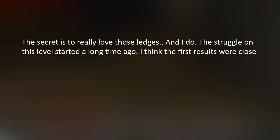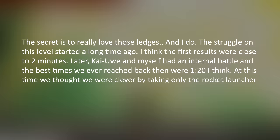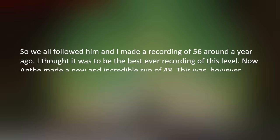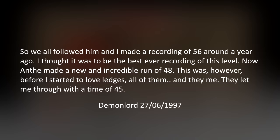In his comments, Demon Lord reflected on his journey: 'The secret is to really love those ledges. And I do. The struggle on this level started a long time ago — I think the first results were close to two minutes. Later, Kai Uwe and myself had an internal battle, and the best times we reached back then were 1:20, I think. At this time, we thought we were clever by taking only the rocket launcher and running for the exit. But then came Anthe, leaving everything behind and reaching the exit with only the pistol. So we all followed him, and I made a recording of 56 around a year ago. I thought it was to be the best ever recording of this level. Now Anthe made a new and incredible run of 48. This was, however, before I started to love ledges — all of them. And they me. They let me through with a time of 45.'